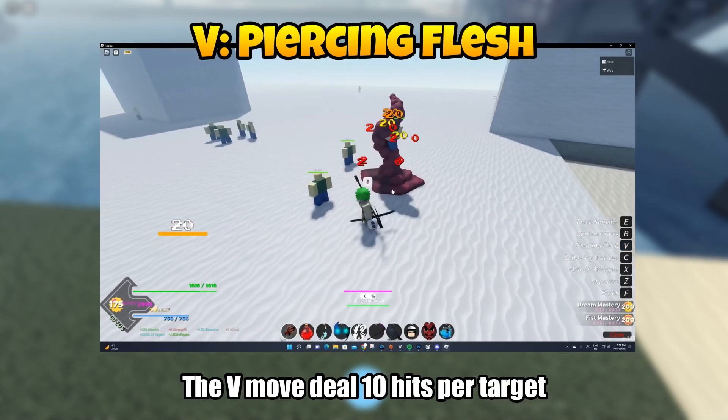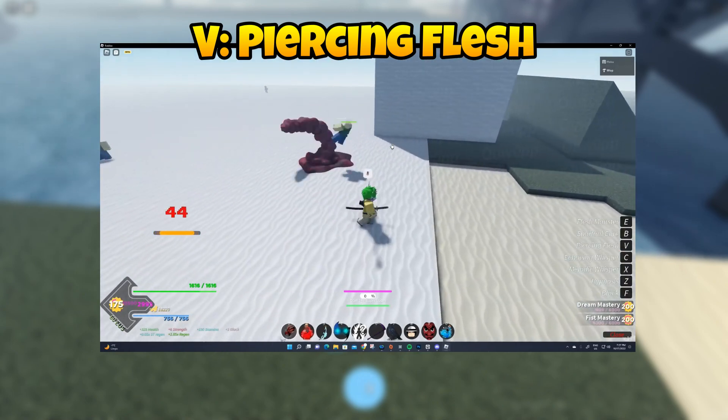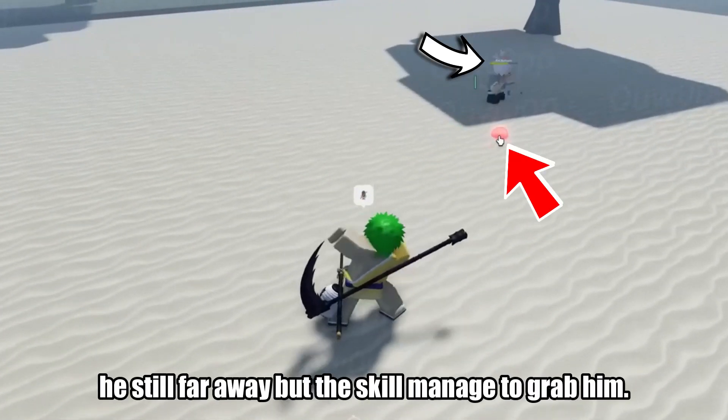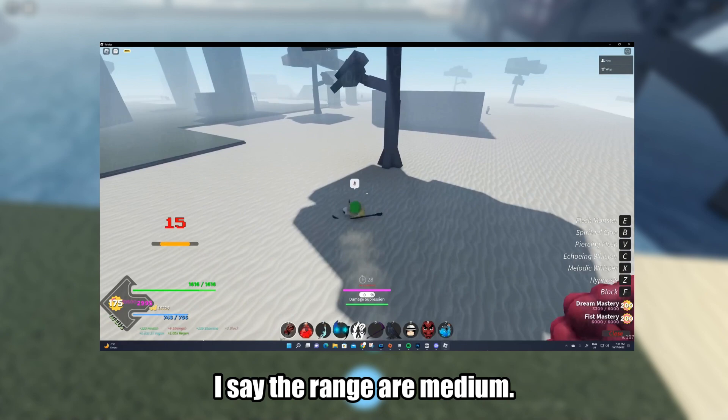The V move deals 10 hits per target and throws them away. The target AoE is actually kinda big. As you can see, the enemy is still far away but the skill managed to grab him. I'd say the range is medium.